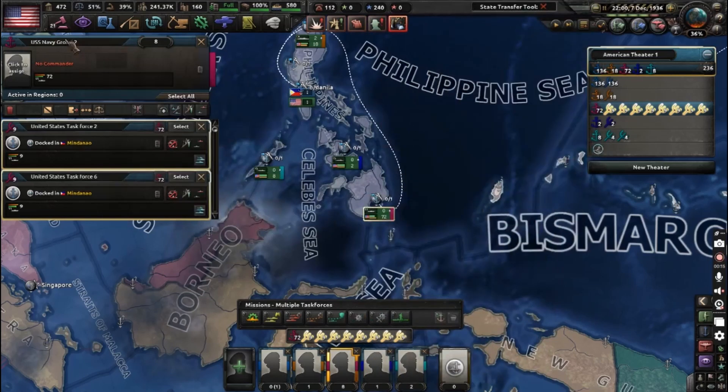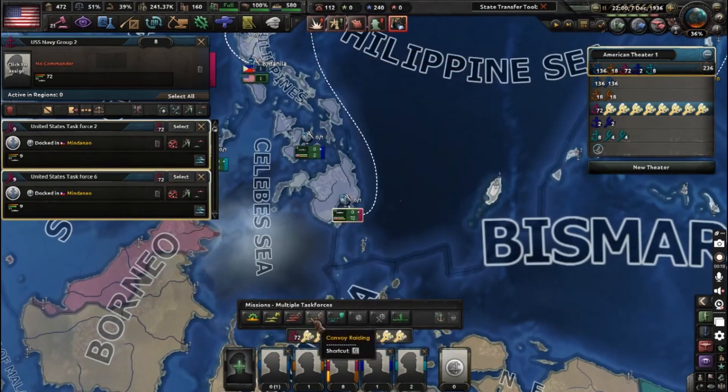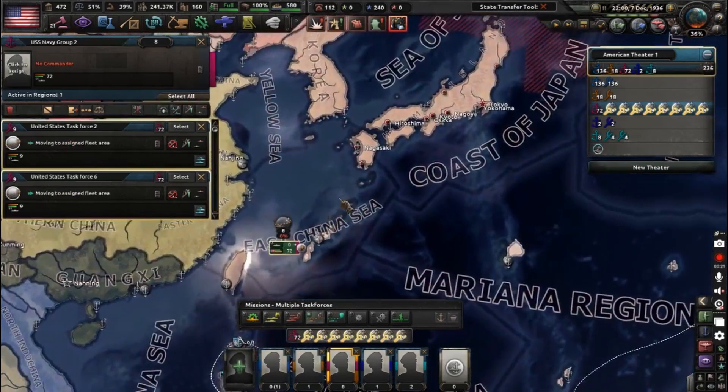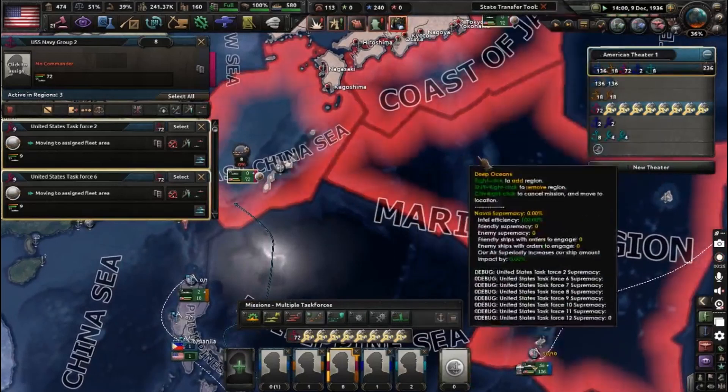You get your submarine flotilla, put them on convoy raiding around Japan, and it's going to search out for Japan's convoys and sink them.